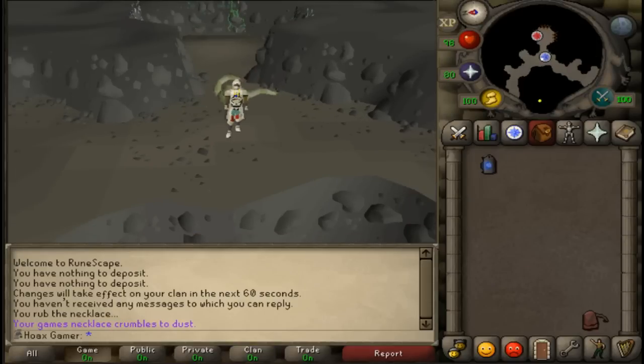The requirements you need are to complete the Tears of Guthix quest, which is actually a pretty fast quest. Also, you need to have a light source, because you're obviously going to be inside a cave, so you need to see.